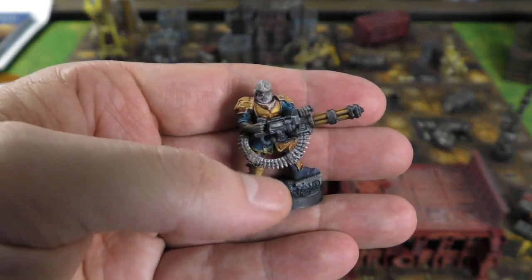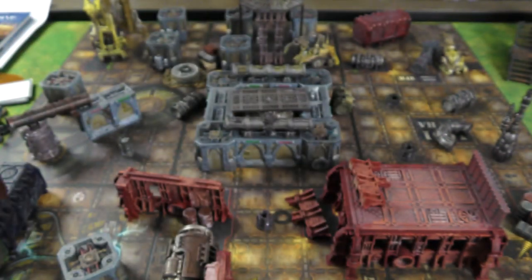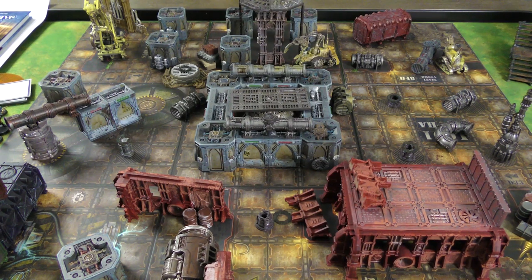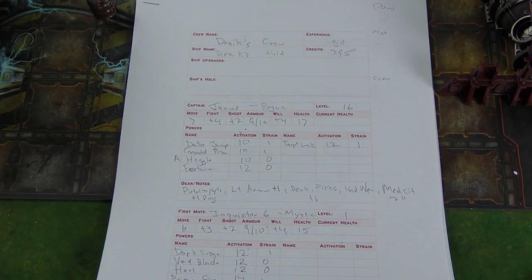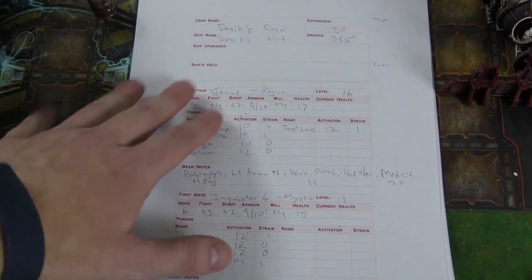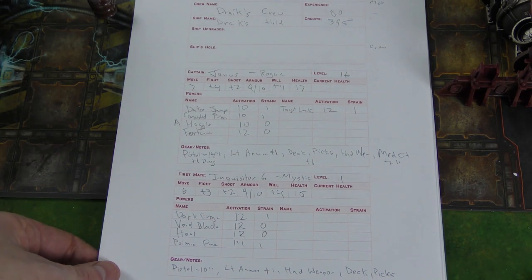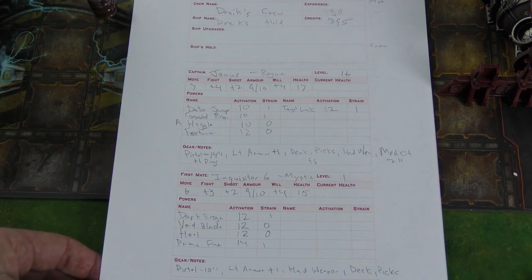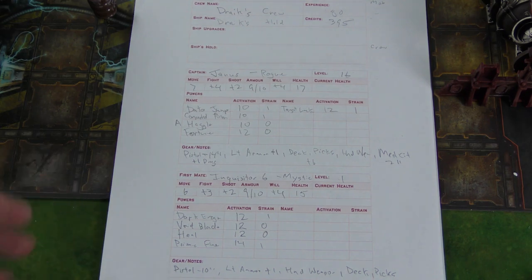I was going to play with Star Wars miniatures, but reading through the rule book and the flavor in the background, I was getting a very rogue trader vibe. So let's talk about the different captains and first mates. You'll be able to print out some of the crew sheets — space for your captain, your first mate, then specialist soldiers. You can have up to four specialist soldiers and then up to eight total soldiers, some of which are free and some you'll have to pay for when you build your warband with a certain number of credits.